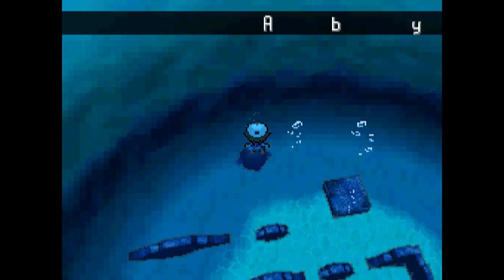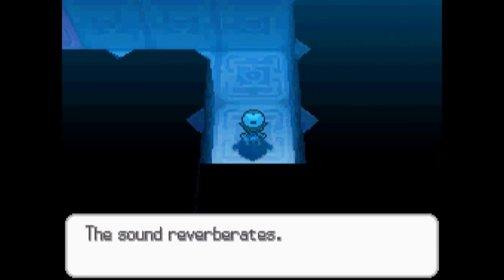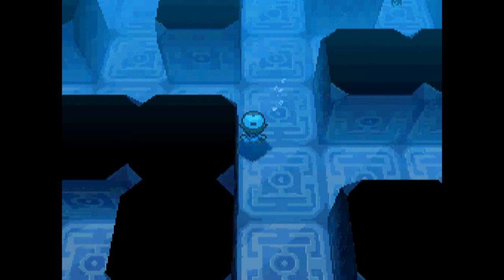We dive into the northern entrance. This little segment where you're just diving down I'm going to skip from now on. Now we're in the northern part of the first floor. First, we found a Stone Plate, which increases the power of rock-type moves.